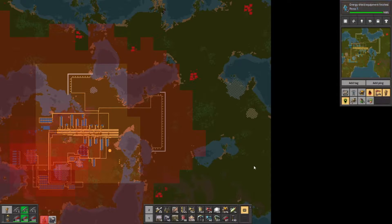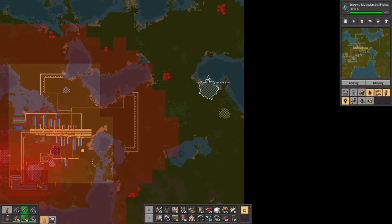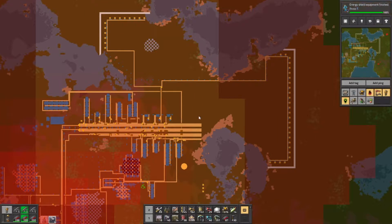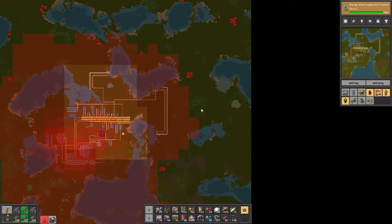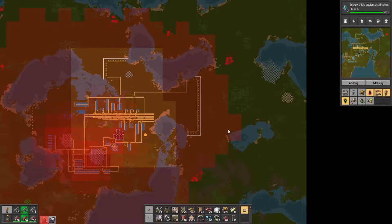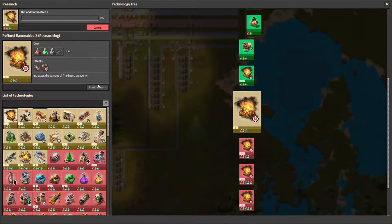We've got access to iron ore there, but we might need to bring some other products across as well, then a short train to bring them back. Up here is a good area for unloading trains. Otherwise I could wall across here and use this whole section for the bus. I like the idea of using trains — it gets us doing something different in this playthrough. Those three turrets there are just in case. I also have 200 of each refined flammables — I'm sure they'll help somehow.